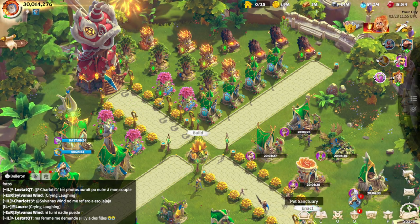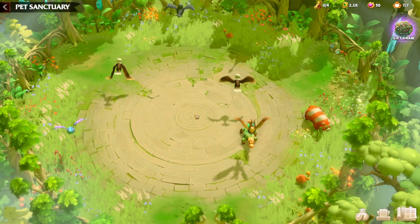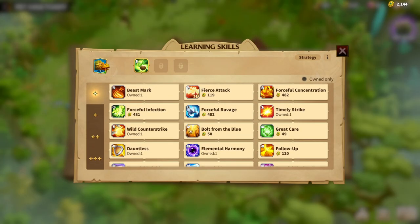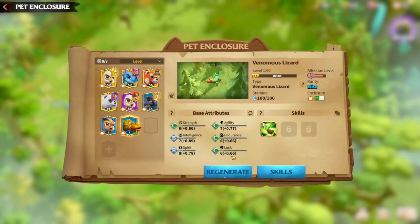Now I'll speak about the second build. I'm not entirely sure how strong it is, but it's a build worth thinking about — you may try it more than me and have a better opinion. The second build is the mage-type build of Venomous Lizard. The difference from the infantry build is we are not prioritizing Endurance — instead we prioritize Intelligence. Main attributes will be Strength, Agility, Luck, and Intelligence or Spirit.